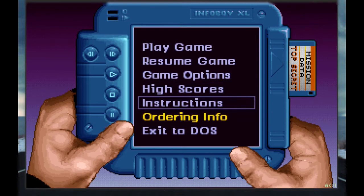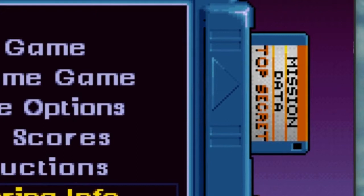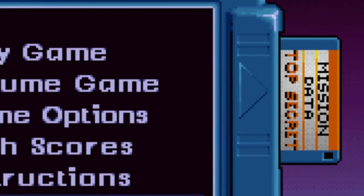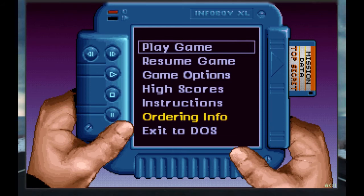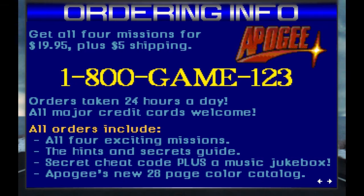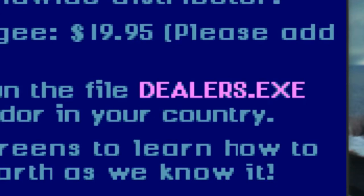You have this PDA-looking thing called an Infoboy XL, and the buttons on the left are play, stop, pause, fast-forward, and rewind. On the right-hand side you have what's clearly a floppy disk that says Mission Data Top Secret. This is something that peeves me about games supposed to be in the future — by 1994, CDs actually existed. So why, in the mid-2000s setting, would we still be using floppy disks? You've got your basic options: play game, resume game, game options, high scores, instructions, order info, and exit to DOS. Order info takes you to the standard dark blue screen with light blue text informing you the game is only $19.95, which really isn't that bad. I also like that it says for overseas orders, run the file dealers.exe to find the nearest dealer vendor in your country. Why did they make a separate application for overseas vendors? It's not like this application is going to connect to the internet or anything.